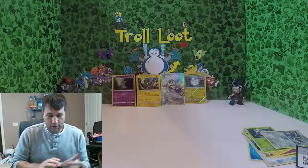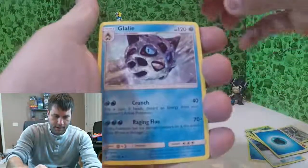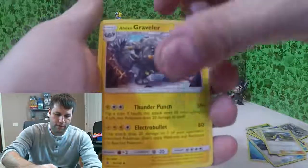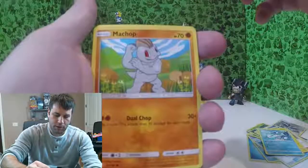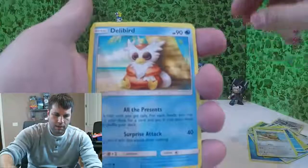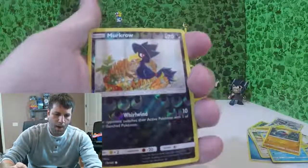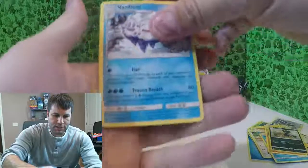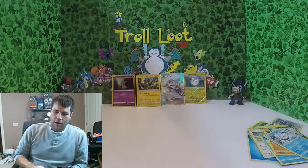My heart is still beating faster over that one. Alright, here we go. Starting out with another water energy. Glaceon holo — holla at your boy! There's a Lombre and Graveler, Wishiwashi, Machop doing a little bit... Delibird, Nosepass, reverse holo Murkrow. And the rare is Vanilluxe — that's kind of not worthy for the back wall, so we'll keep going.